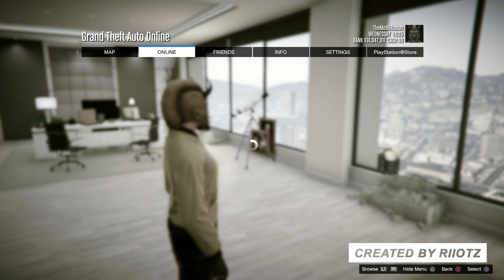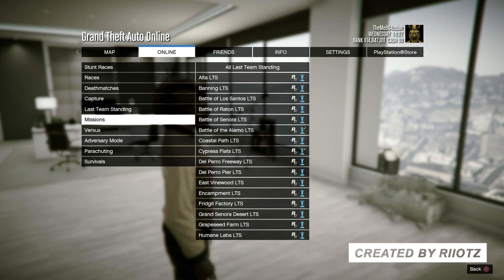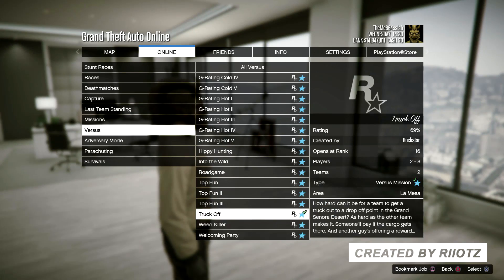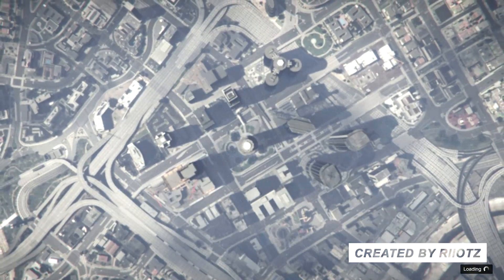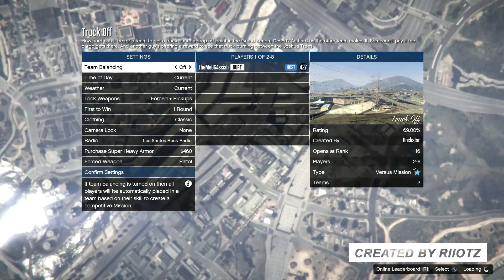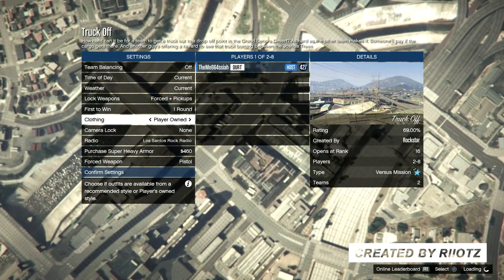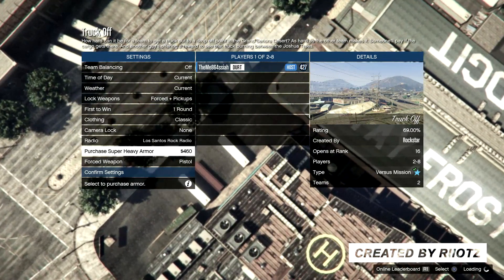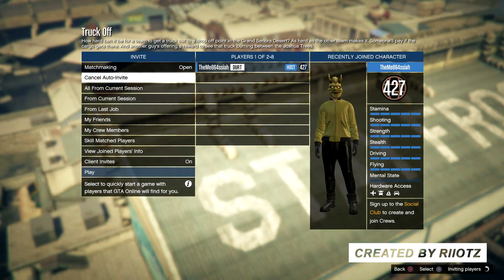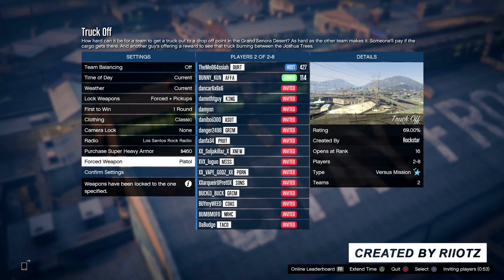And you want to choose one to the left on your outfit, so you're going to be applying the demon outfit as you can see. And now what you want to do from here guys is press start, go over to jobs, Rockstar created, and you want to go down to versus. And you want to start up the mission Truck Off. Now once you start up the mission Truck Off guys, you want to make sure the clothes is on classic. And basically, what you want to do from there is just get anyone to join into the lobby and you want to start up the mission.